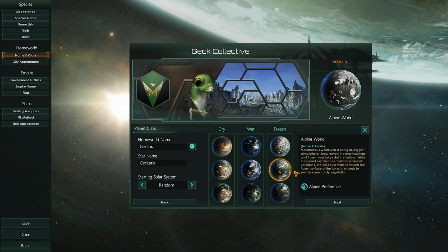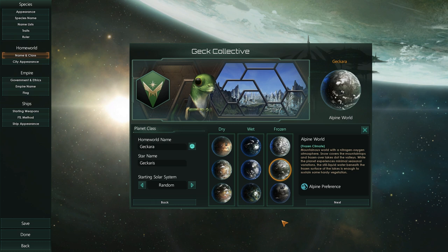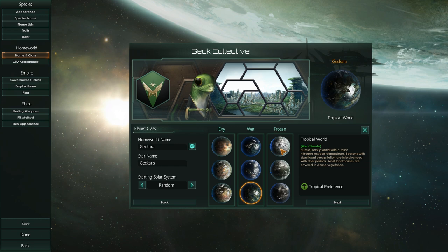The two new are alpine and savannah, which is dry and frozen. Dry is over here, frozen is over here, wet is in the middle. Of course, continental is there. If you go up, you get ocean; you go down, you get tropical. Frozen, you get arctic and tundra. Dry, you get desert and savannah, with arid in the middle.